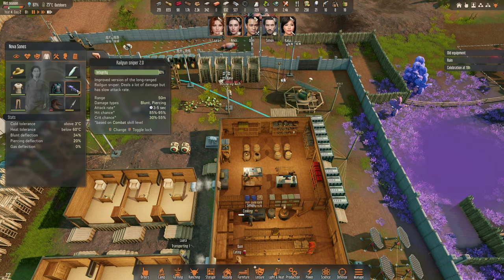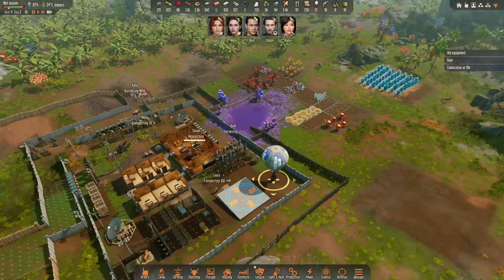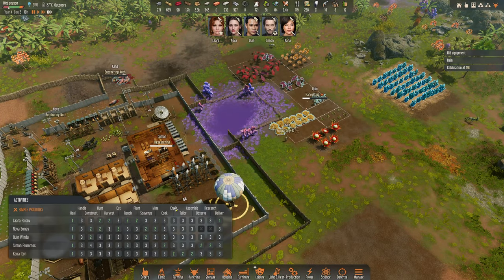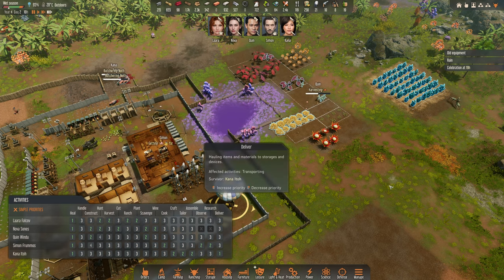She has a Railgun Sniper 2.0, nice. Lara, are you harvesting? Could you harvest? I will ask Khanna to deliver for a while.